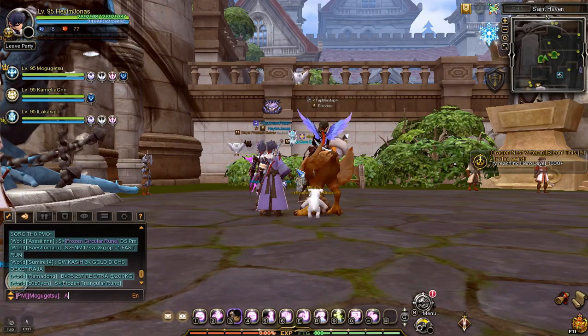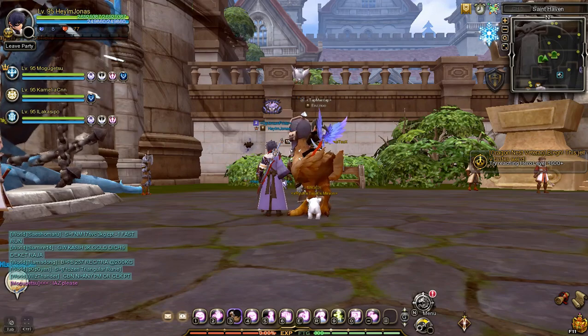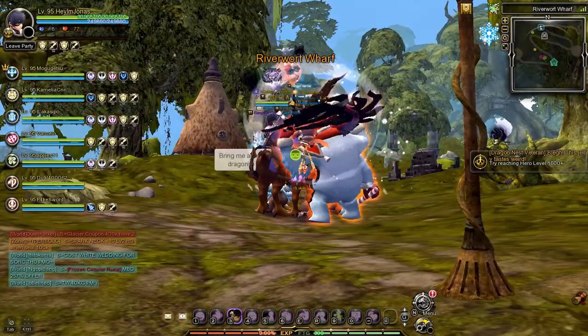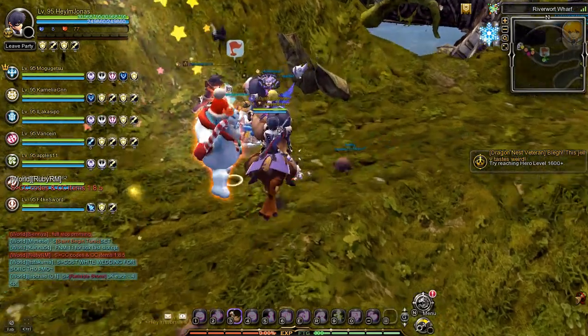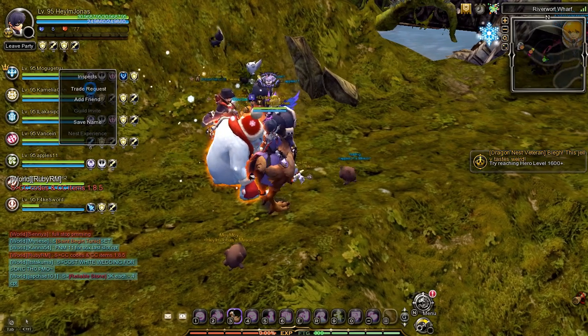In my case, I will request the pattern IAZ and wait for the party leader's response or approval. The party leader accepted the request, so the next step is to wait for the party to be ready, then go to Riverwort Wharf where you'll find the nest entry portal for the desert dragon nest.